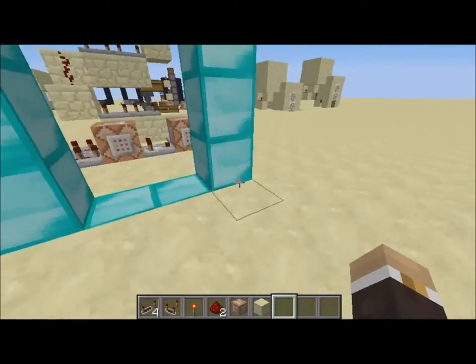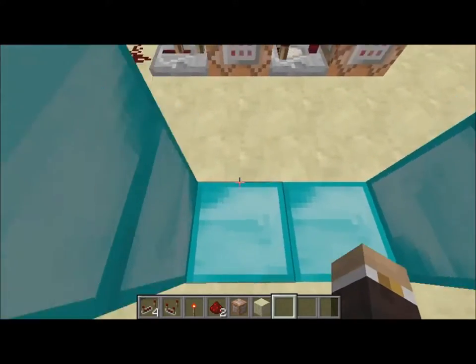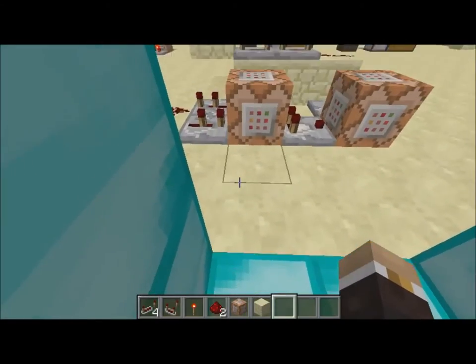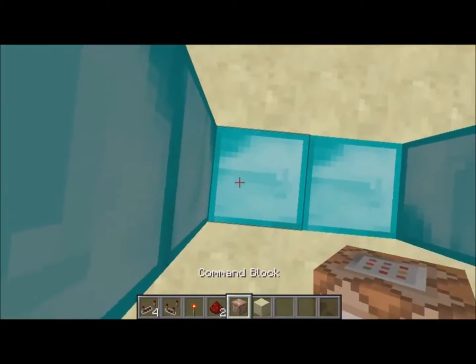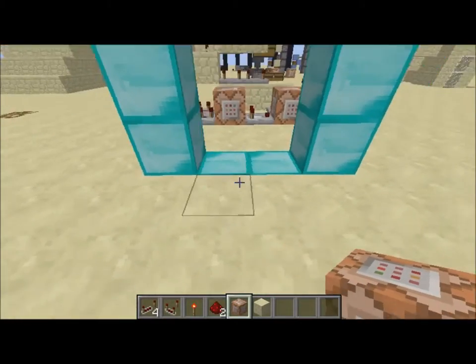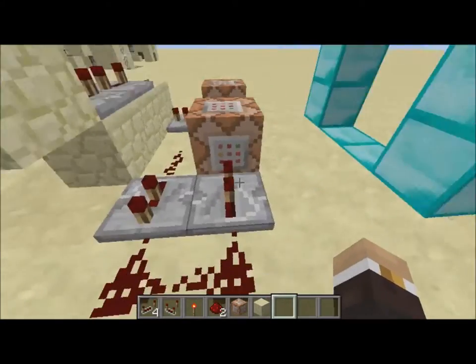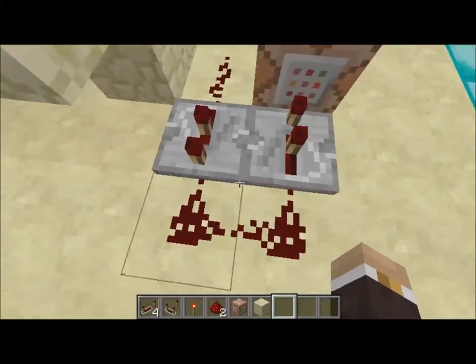Basically what this does is you need to have a teleporter frame — it could be as big as you want — but the bigger it is, the bigger the spot a player can walk on, and the more command blocks you'll need to set up. In this one I have two blocks set up, so I need two test-for command blocks. The entire time you want this working, this clock has to be running.